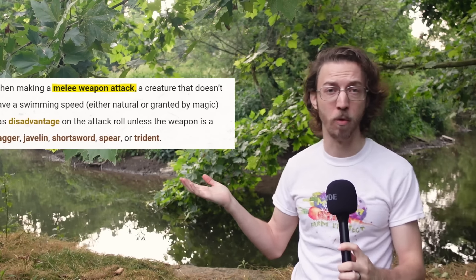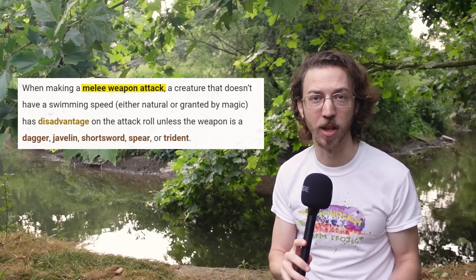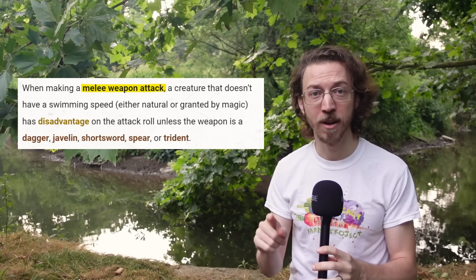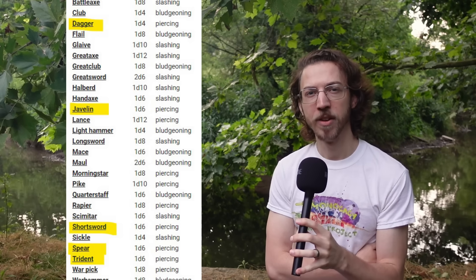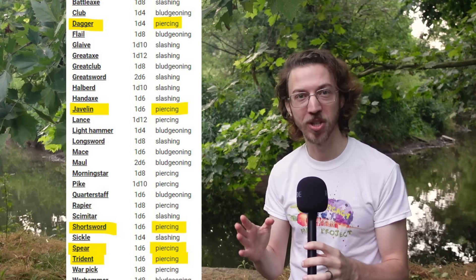Let's start with Dungeons and Dragons 5e. I've seen the 2024 underwater combat rules, and I'm not allowed to show anything yet, but they're a slightly simplified version of these rules from 2014. Melee weapon attack rolls all have disadvantage — roll twice, take the lower result — unless the attacker has a swim speed or the weapon is a dagger, javelin, shortsword, spear, or trident. What do each of these weapons have in common? They all deal piercing damage.